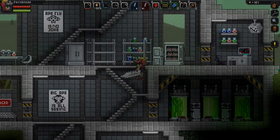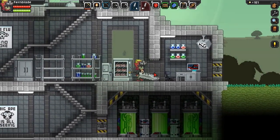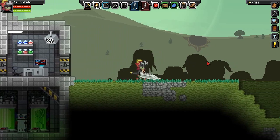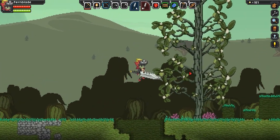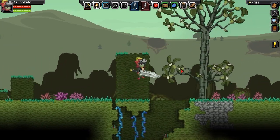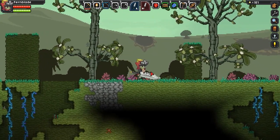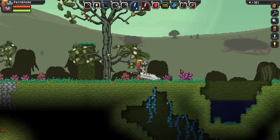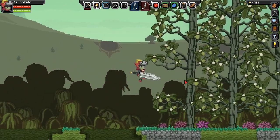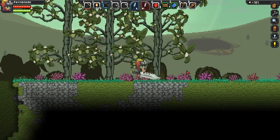Welcome back to Let's Play Starbound. Fernblade greets you as well as I, B-Ran. Today I want to head to my ship, and I don't know why I'm physically trying to walk to a specific location on this map to get to my ship, because my ship is in space.